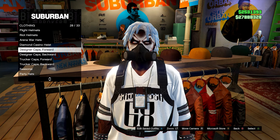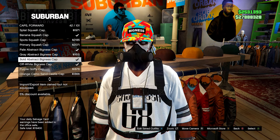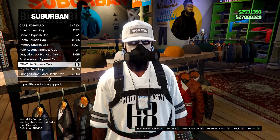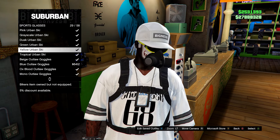Go to hats, then caps forward, and find the off-white Bigness cap and equip it. Then go to the glasses section and go on sports glasses. Head down to the grayscale urban skis, equip those, then save the outfit.